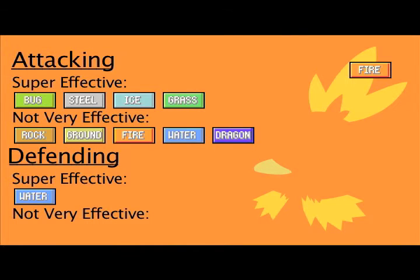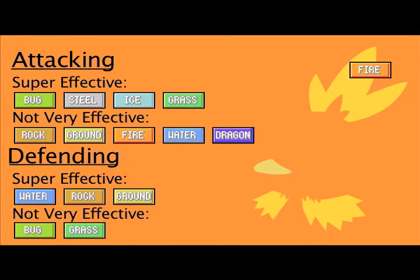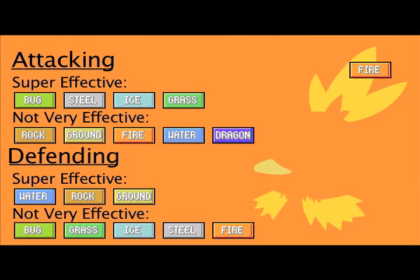Fire will take double damage from Water, Rock, and Ground, as they all can put out fires. Fire is resistant to Bug and Grass, because any attack from those two would certainly burn to a crisp. Ice and Steel trying to attack will likely melt, so neither will do much damage to Fire either. Fire also resists Fairy, since fairies are magic and fire is an arcane element.